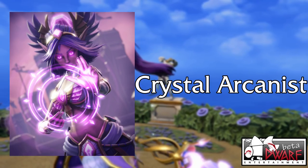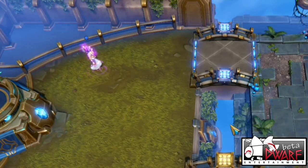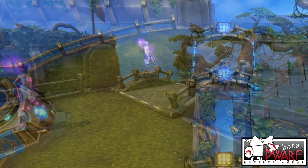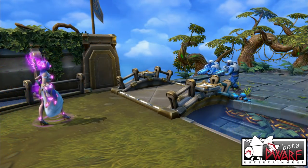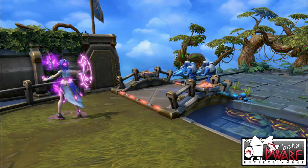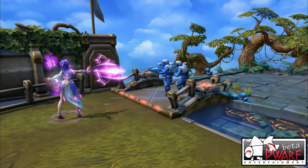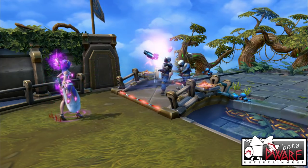Our second rare card is the Crystal Arcanist. This elven mage doesn't know that many spells, but she certainly knows how to use her limited toolset effectively. A 3 mana ranged unit, the Crystal Arcanist boasts a strong range of 10 and an AoE attack, with the ability to hit both ground and air. Her impact damage might be weak, but Mana Surge has her covered in that department too.